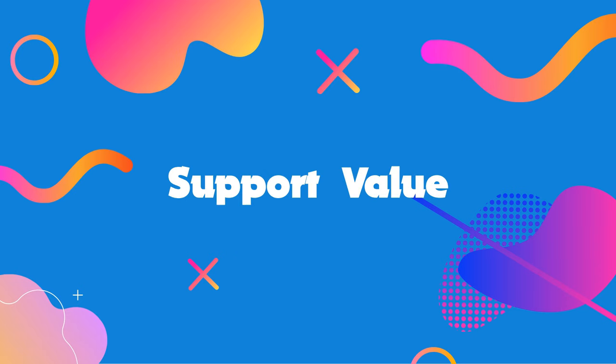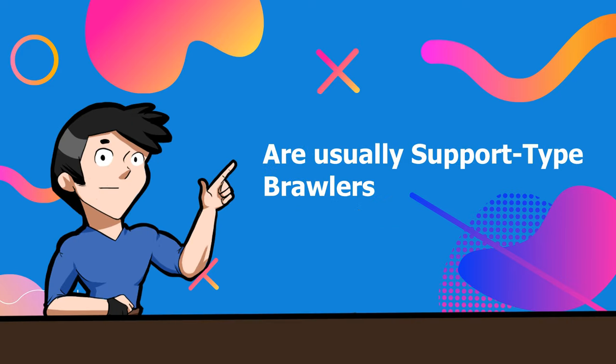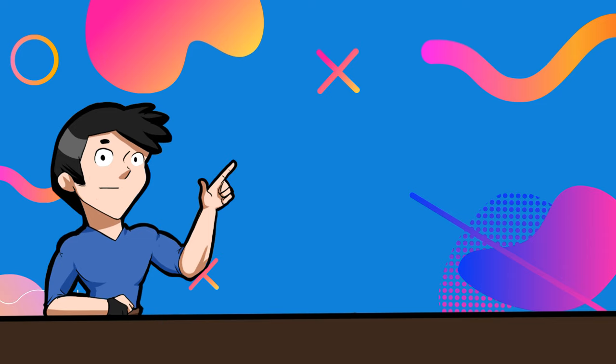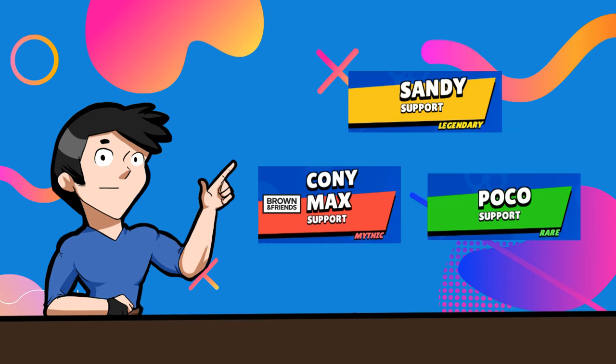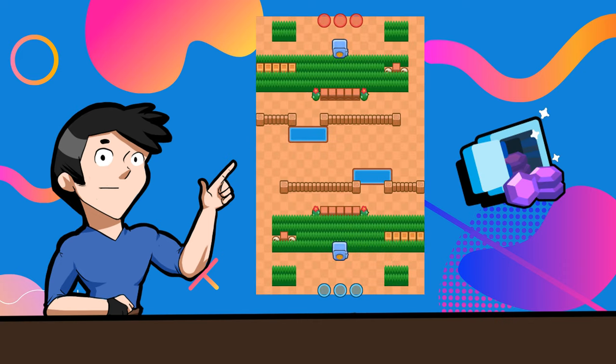The fourth is the support value. This value can be defined as brawlers who can provide temporary buffs to their teammates. Brawlers who have the support value are usually support type brawlers, meaning that in their brawler profiles, you'll actually find the word support under their name. Support brawlers can be countered by assassin types, but due to the fact that they provide buffs, it will be more of a challenge than countering control value brawlers. Support brawlers can be used in any map and mode.